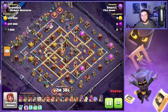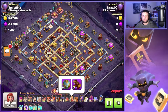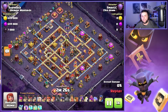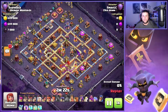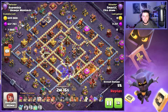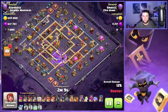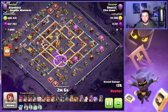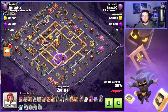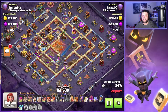On this first attack we have this centralized town hall base. We're going to be covering the spiky ball today with the king's gauntlet, the frozen arrow and invisibility vial on the queen, the grand warden eternal tome and healing tome, and then the royal champion with the hog rider puppet and haste vial. One thing about Sarch is we are using a lava hound in this attack to get the Sarch a little deeper in some bases. Since a lot of people have been adjusting to anti root rider, Sarch has actually gotten a little stronger.